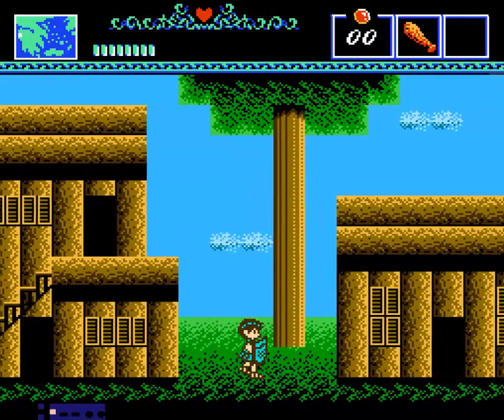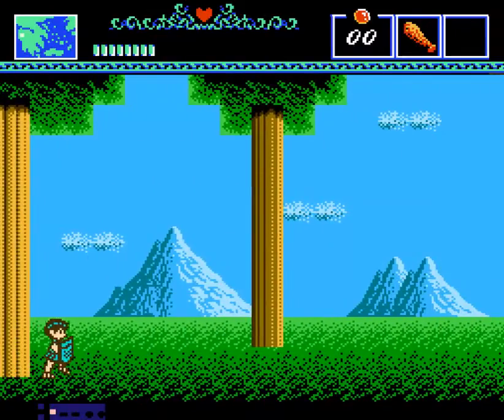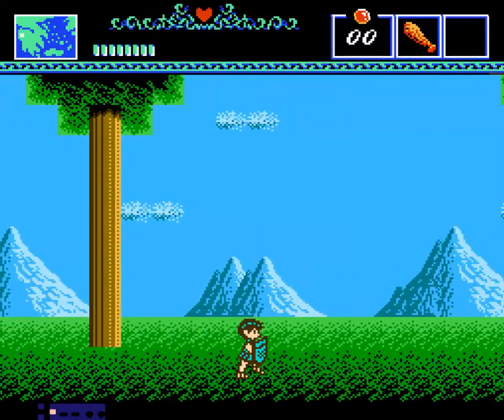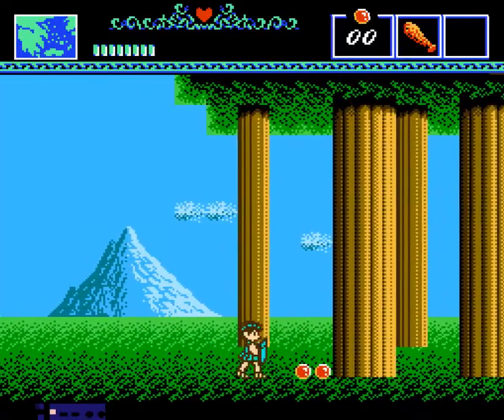It's like Zelda 2 in the towns — there are people to talk to and some of them will give you information, but I'm not gonna talk to everybody. Here's the first and weakest enemy in the game, the worm.